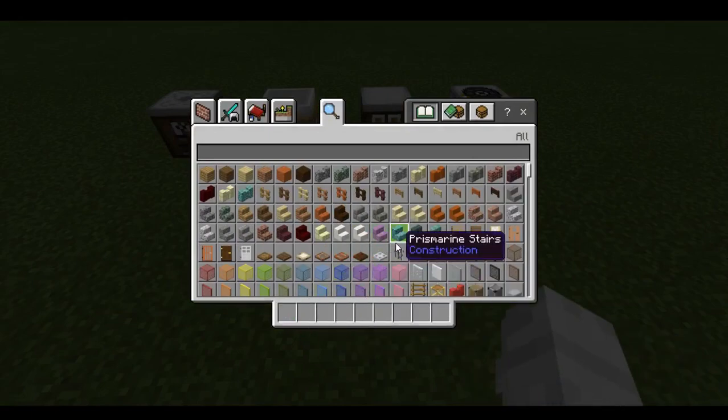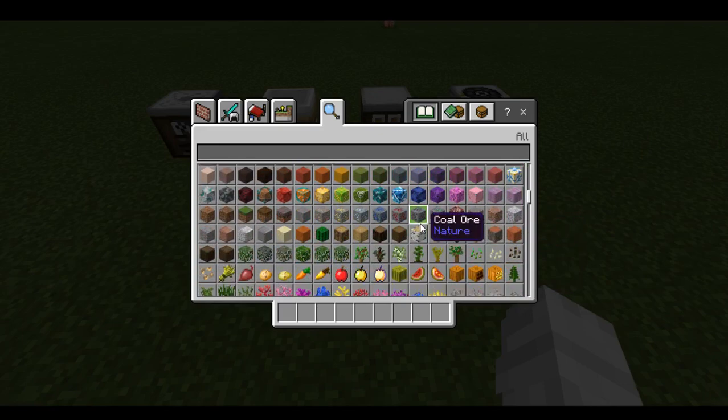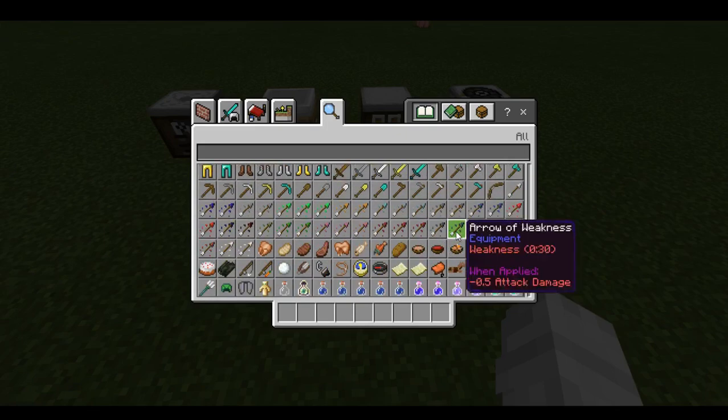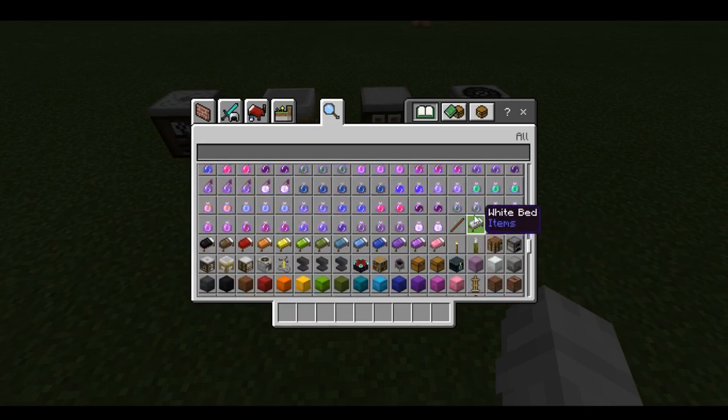I would do slash clear, but I can't, because if I use commands it will show the name. Here's the new mobs — NPC and agent. I'm not going to spawn an agent because it shows my name, and I don't know about an NPC, but it won't let me spawn them. I'm not going to take the risk to have to record everything from the start again — for literally the 23rd time.